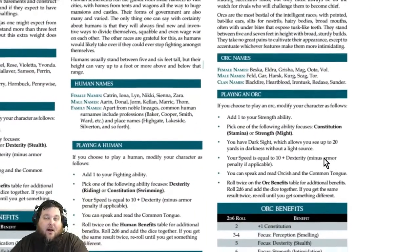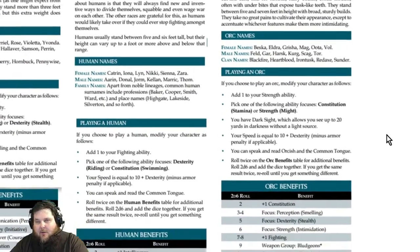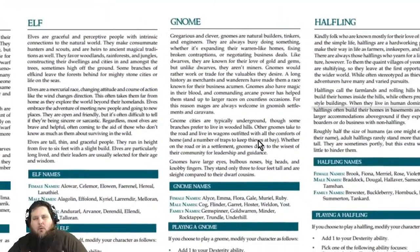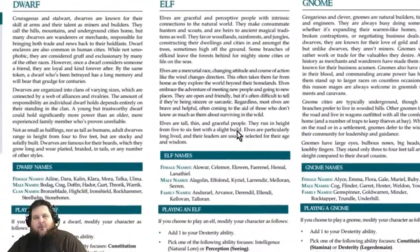Humans speak Common and have a benefits table as well. Last but not least, the orc — as mentioned, not an evil race, and it's a full orc, not a half-orc. Orcs are based on Strength, Constitution, and Stamina. They do have Dark Sight in Fantasy Age. Their base speed is 10 plus Dexterity, the same as humans. They speak Orcish and Common and have their own benefits table.